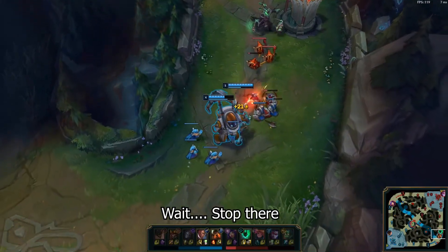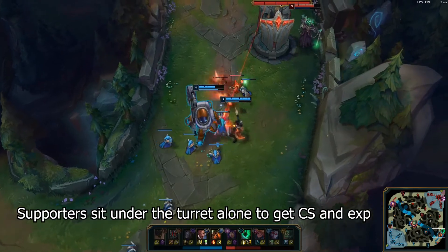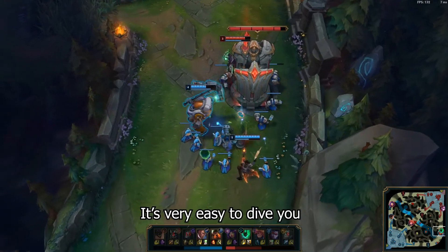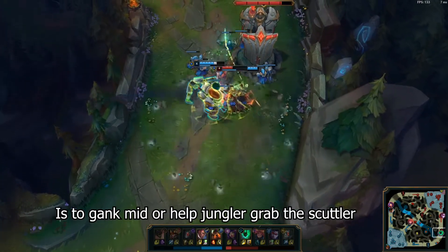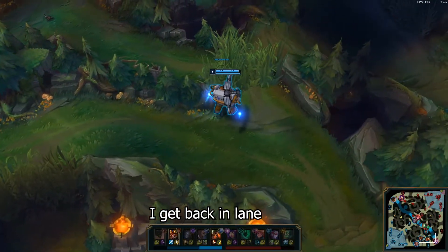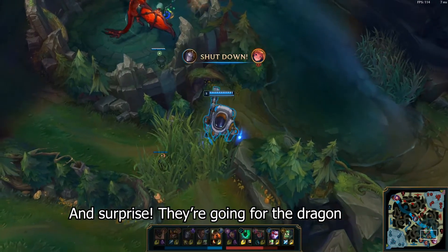Wait, stop there. Do you see the mistake here? I see so many silver players do this — they sit under the turret to get CS and EXP. But if the enemy duo is practically full health and the minion wave is this big, it's very easy to dive. What I recommend if you're in Thresh's position is to gank mid or help the jungler grab the scuttle. Look at different areas of the map. Now I get back into lane but Thresh has been missing for some time.